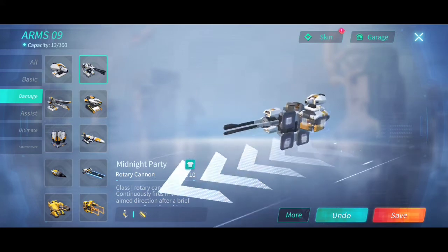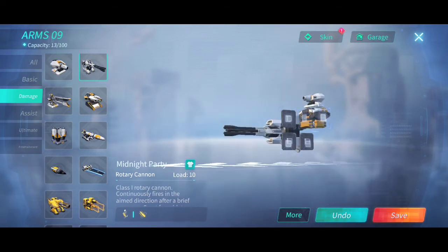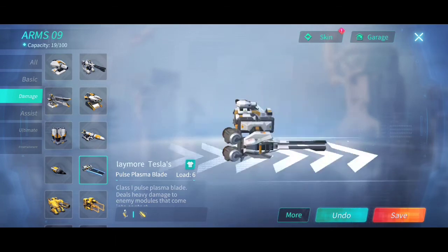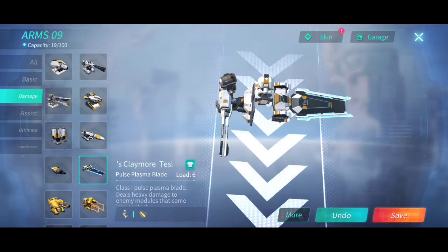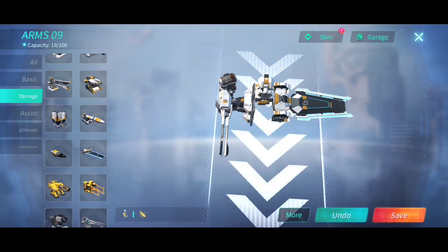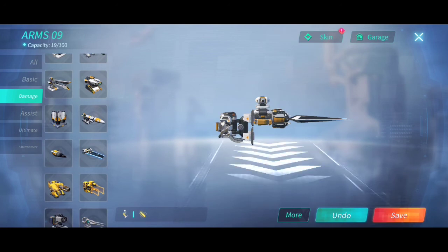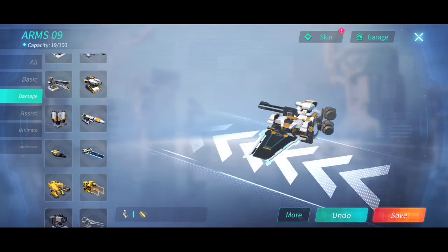This one's the rotary cannon and this one's the Precision Guided Cannon — I said private first class earlier, so let me correct that. And lastly, the number one go-to weapon: the Pulse Plasma Blade. Just add some boosters and a shield beside your bot for protection and it's game over. This is a very good weapon, although it requires skill unlike the others which just need clicking and tapping. This one requires precision and timing — that's very important.